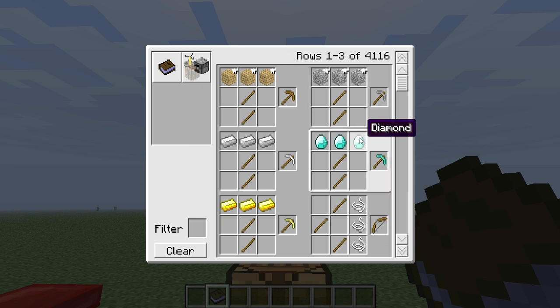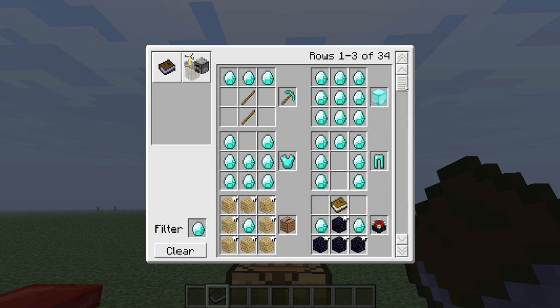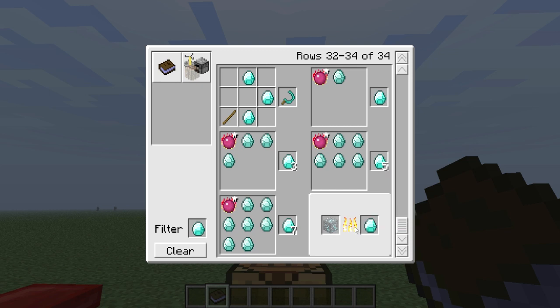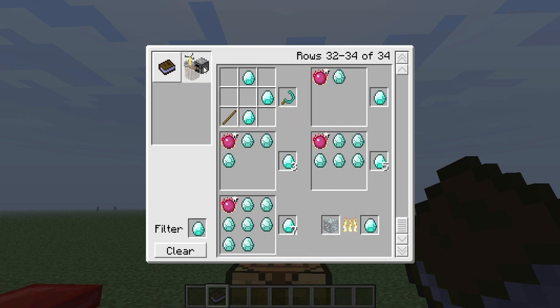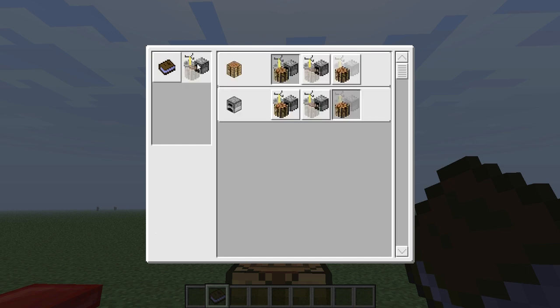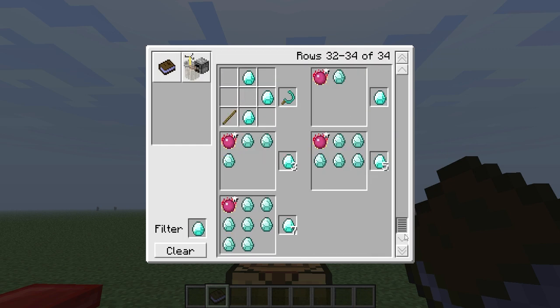Say you want to see every recipe you can make with a diamond — click a diamond and it will show you every recipe that you're able to use with a diamond. Right here it will show you the furnace recipes. If you click right here, it will only show the furnace recipes; click right here and it won't show the furnace recipes at all. See? Now they're gone.